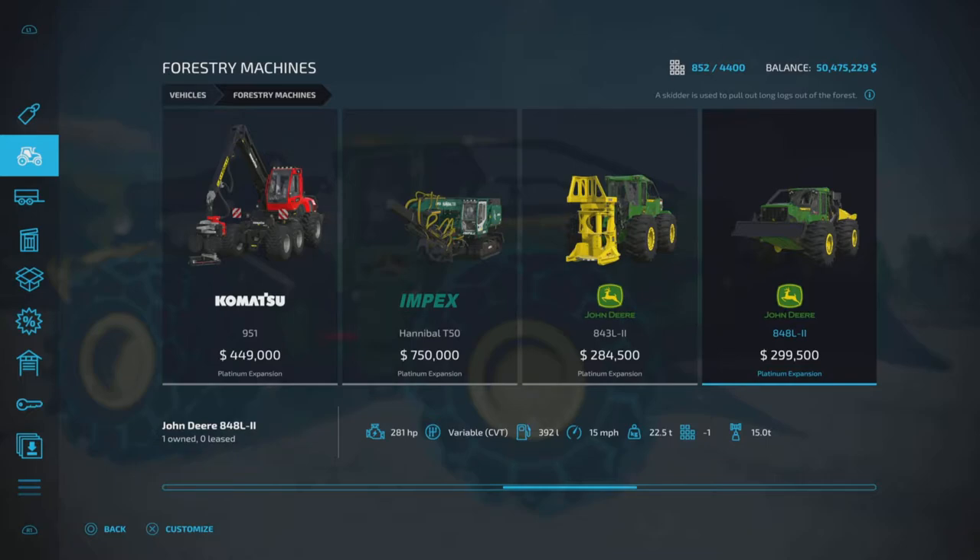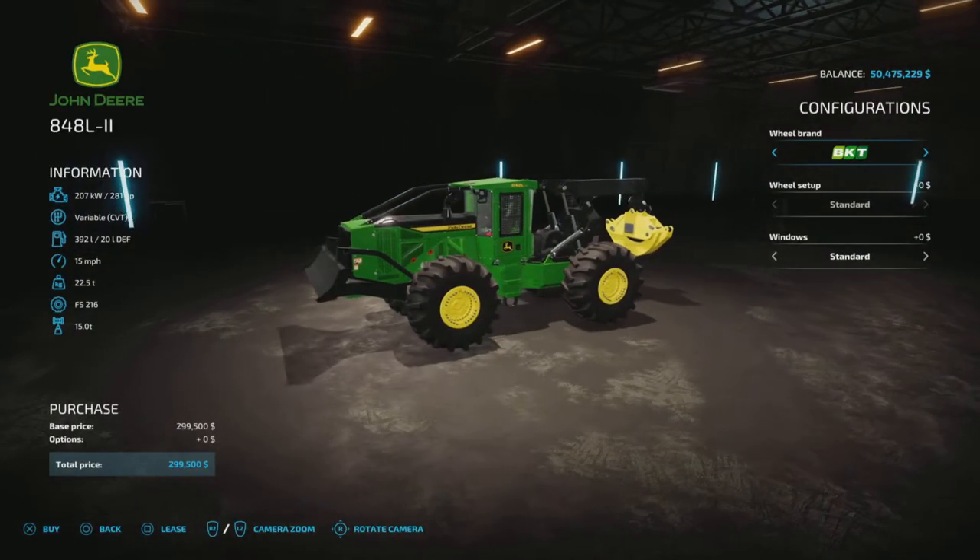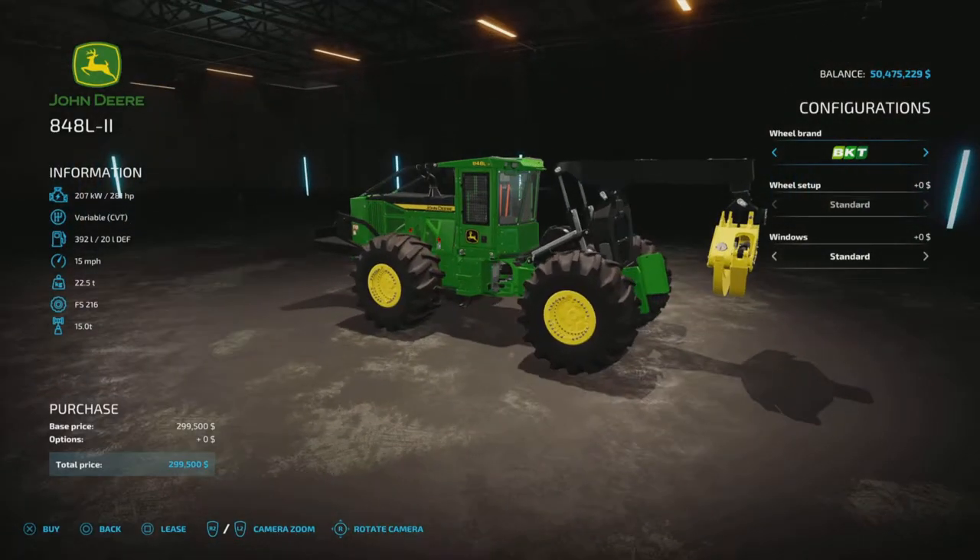The John Deere 848L-2 costs $299,500 and is 16 slots on console. I'm on PS5 but this applies to all platforms. It has 281 horsepower, CVT transmission, 392 liters of fuel capacity, 15 miles per hour traveling speed, 22.5 tons weight, and can pick up 15 tons.